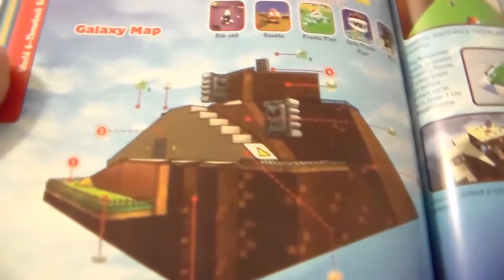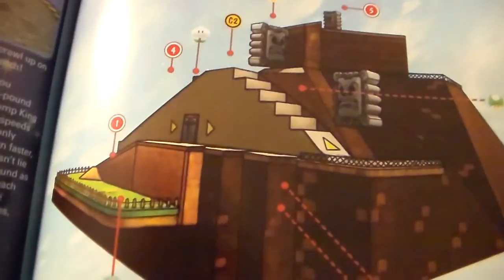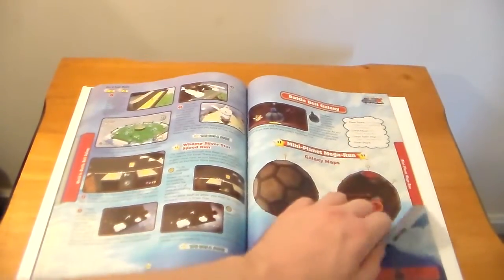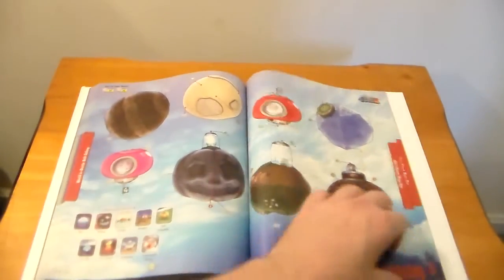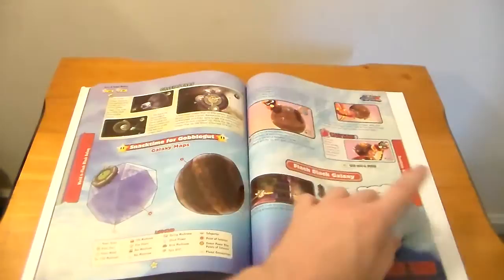The Throwback Galaxy - they picked a weird angle for this, but the Throwback Galaxy is a replica of Whomp's Fortress from Super Mario 64. I wish they had done more of that. And there's the Mini Planet Mega Run with a bunch of spheroid planets each having a special challenge - I remember this one was pretty easy. I like the jack-o'-lantern planet.